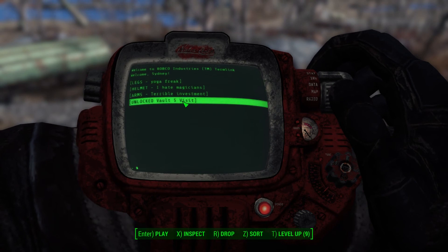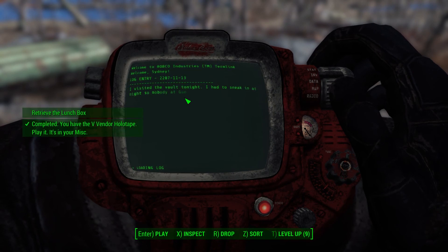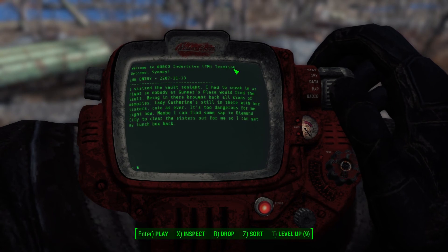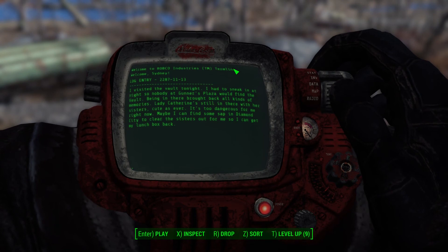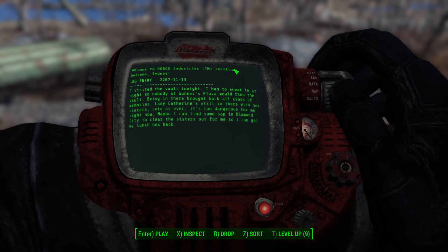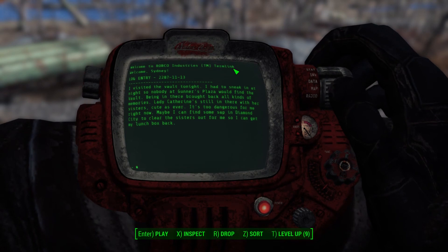Let us see — locked Vault 5. Now you have completed the V-Vending hollow tape place. I visited the vault tonight. I had to sneak in at night so nobody at Gunners Plaza would find the vault. Being in there brought back all kinds of memories. Catherine's still in there with her sisters — cute as ever. It's too dangerous for me right now. Maybe I can find some help in Diamond City to clear the sisters out so I can get my lunchbox back.